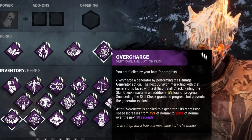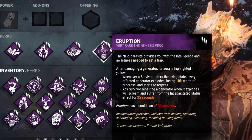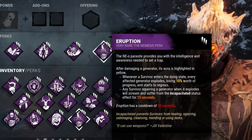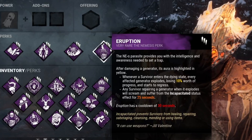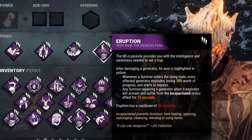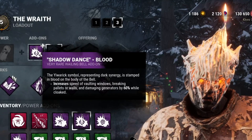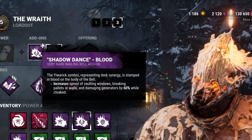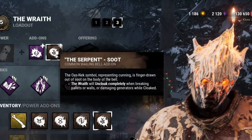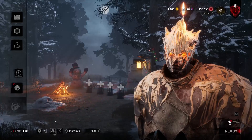To be fair, you could absolutely go with Eruption instead, as that is objectively a better perk. But I don't really like to use meta perks, so I tend to avoid that — it's just a tip if you want to use that instead. We are going with the Shadow Dance addon that makes us kick gens, pallets, breakable walls, and vaults 60% faster while cloaked, and the Serpent addon that makes us uncloak whenever we kick gens, pallets or doors.